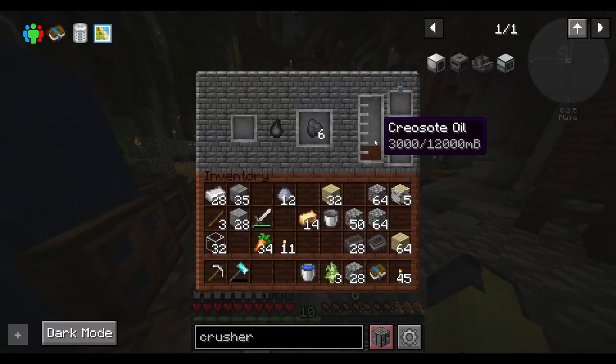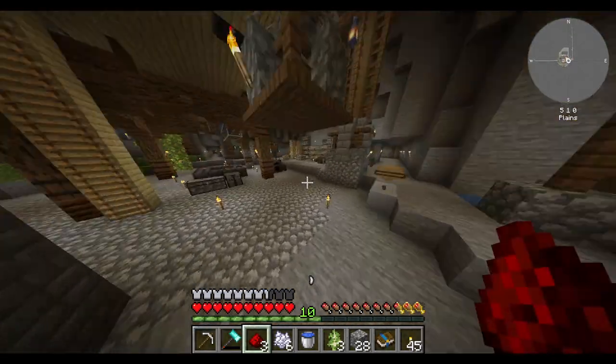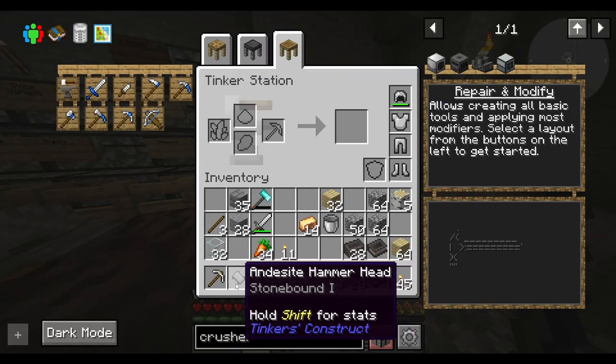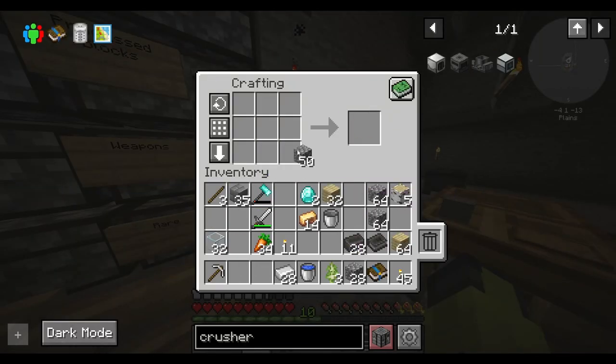Oh look, we got creosote now. Oh my god, all of that was only three redstone — that's not a good sign. How do you make a hammer with Tinker's? I'm not sure if I can actually. You guys know I'm only really looking stuff up if I'm really stumped. Most of this stuff is new to me — I never played any other stone blocks, so I'm relying on you guys' hints.